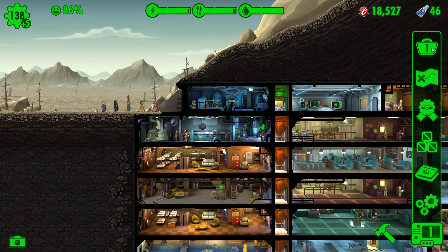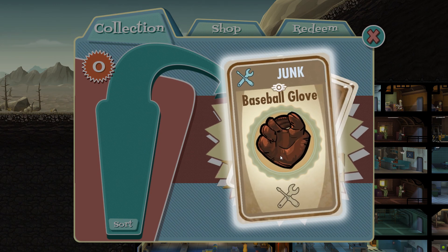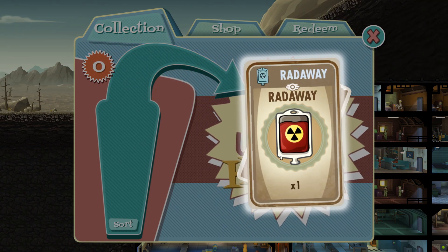Unless you're playing on a mobile device and like playing around with your clock - which I never actually did. I just like to play games as they're meant to be played. Lunchbox time! What do we get? A baseball glove. A clergy outfit - rare version, Charisma plus four. And 500 caps. Nice.